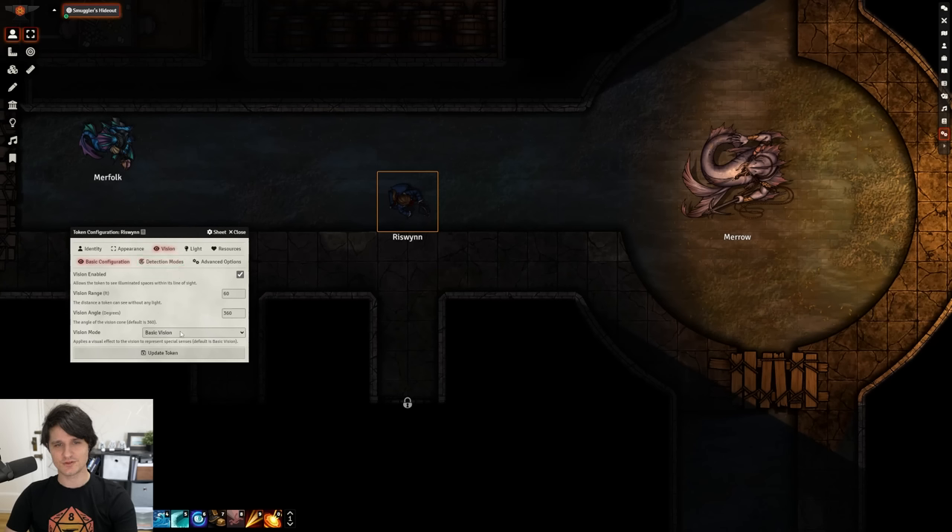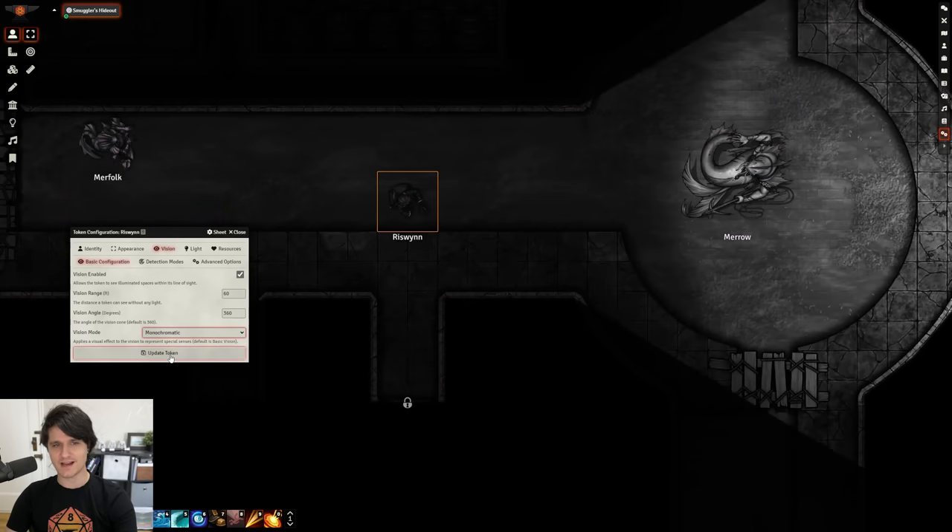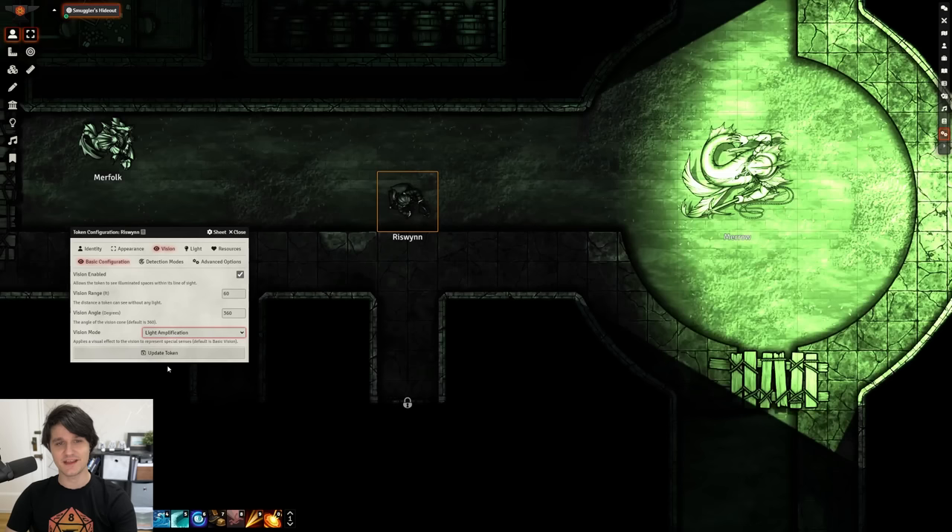Your token's vision mode controls how it sees the world. Basic vision is what you're used to from V9, but by changing to dark vision, unlit areas will fade to black and white while lit areas remain in full color. There are other modes as well like tremor sense, monochromatic, and light amplification, and the API allows game systems and modules to add even more.